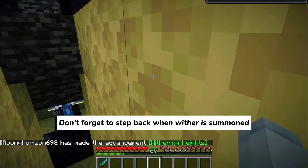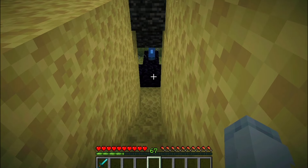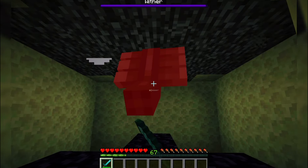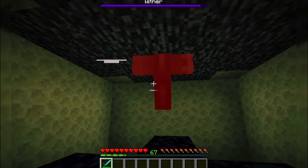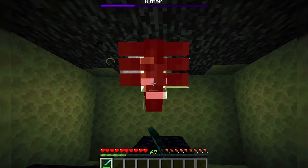Now, step back quickly. As you can see, the Wither Boss is now trapped. This method makes it so much easier and faster to take it down. Just keep your distance and attack until it's defeated.